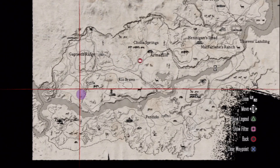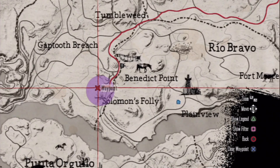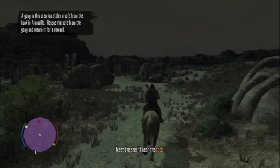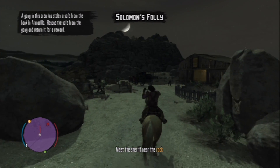So without further ado, let's get into it. First thing you want to do is to head over to Salamon's Folly, which is located south of Benedict Point in Gap Tooth Ridge.